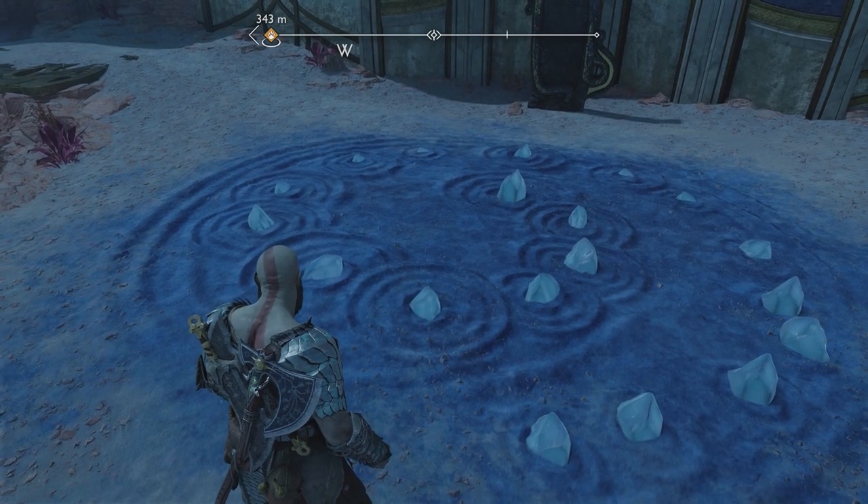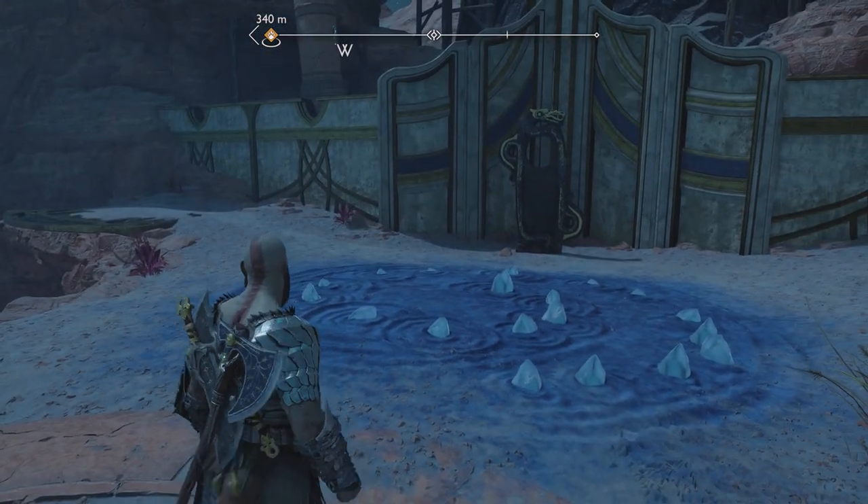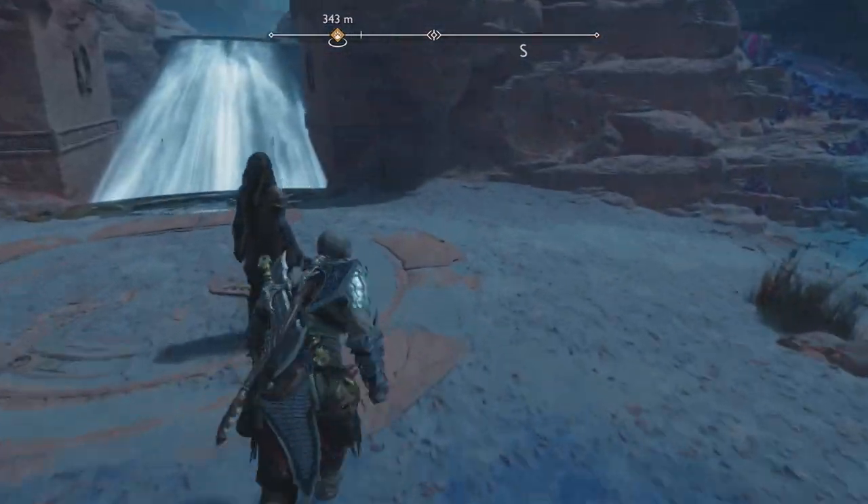What's up everybody, Smith here from gamesheroes.com, and I've got a quick guide for you in God of War Ragnarok on what to do with these black sand glass stone circle things that you find in the desert.